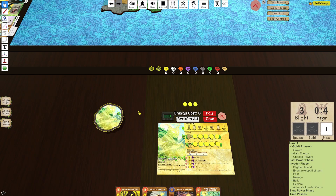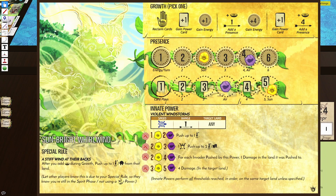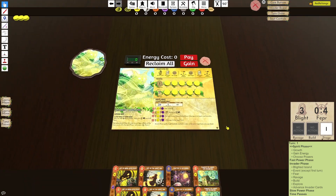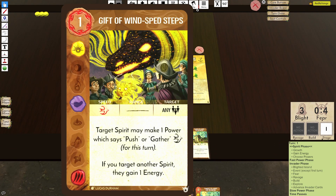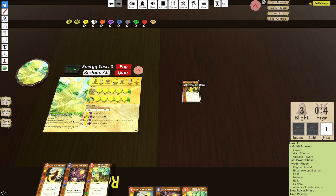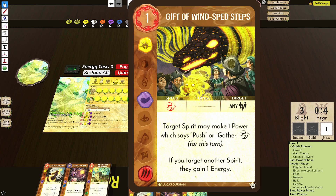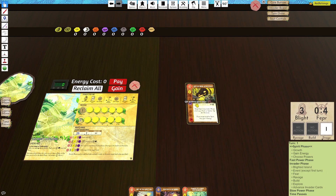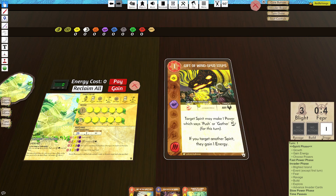We're going to start with Whirlwind because I think this is one of the most balanced spirits in the entire game and I think this video will probably be shorter than the rest. There are a few things with Whirlwind that I do not like and the main one is Gift of Windspeed Steps. This card says that the target spirit may make one power which says push or gather fast, and if you target another spirit they gain an energy.